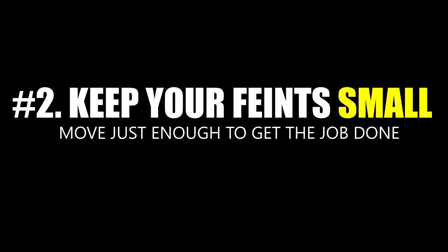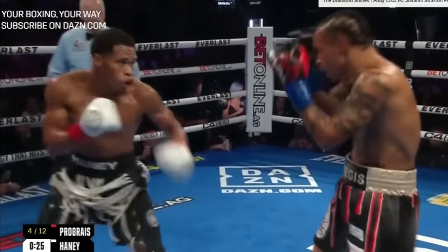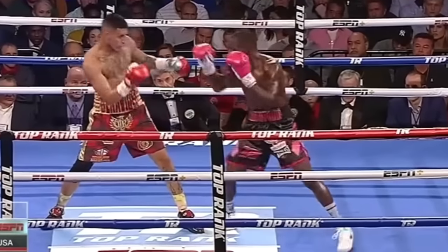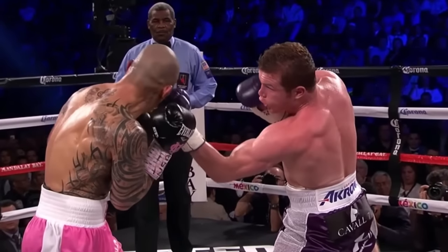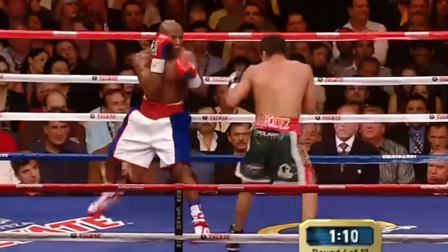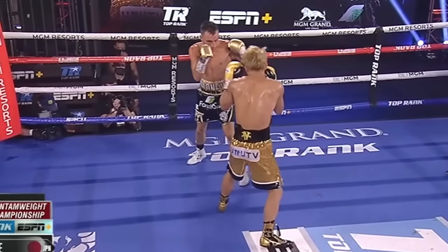Number two: feint small. There is a time for hard, high-commitment feints — like full-on head slot changes and sharp half punches — but the vast majority of your feints should be much smaller and much shorter. When feinting punches, you want to show about 10 or 15% of your punch technique at most, unless you're going all in to create defensive traffic on that side or change head slots to load the opposite hand. Small feints leave fewer openings in your defense, they cost less energy, and they're much more believable since skilled fighters expect their opponents to use small, efficient movements when punching, not big dramatic ones.